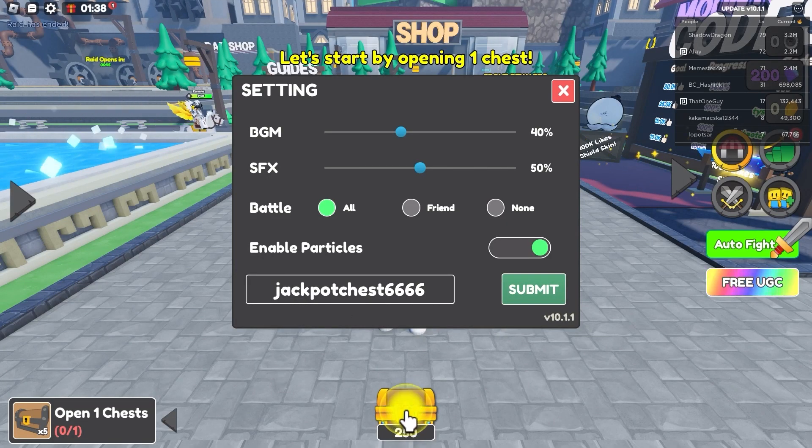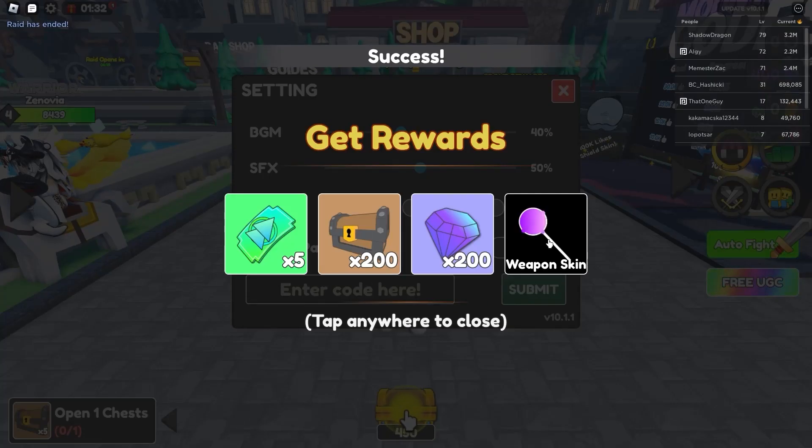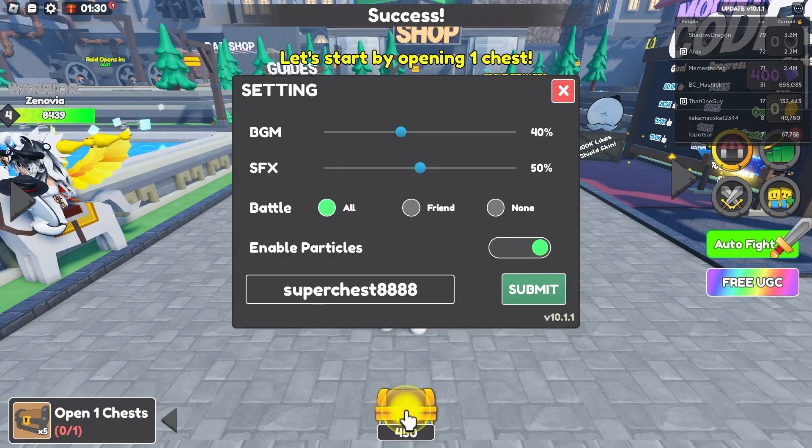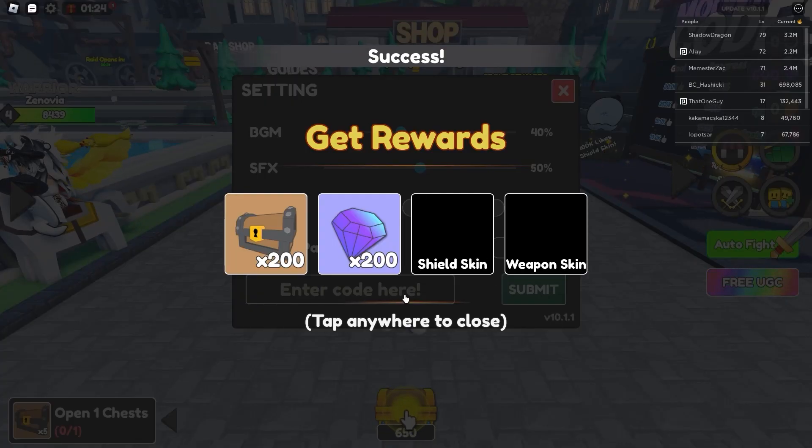And the next code is gonna be called jackpot chest 666. It gives you 200 chests, 200 gems, weapon skin, and a bunch of other rewards. And the super chest 8800 — 8000 — it gives you 200 chests, 200 gems, shield skin and weapon skin.